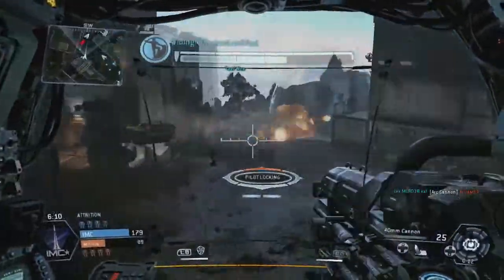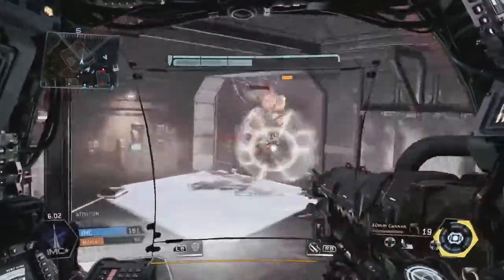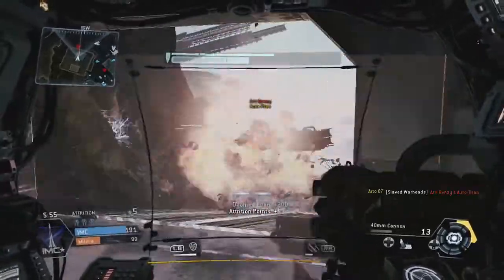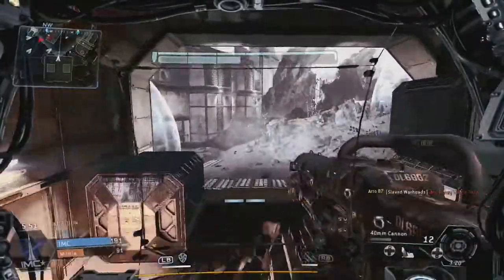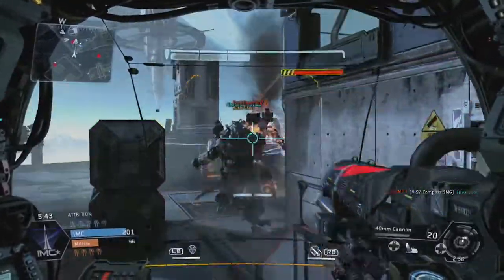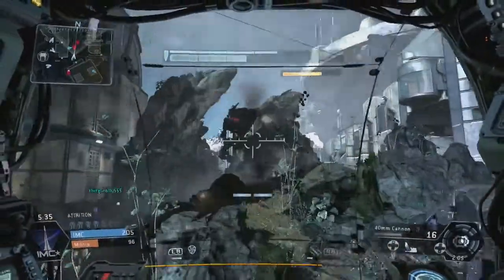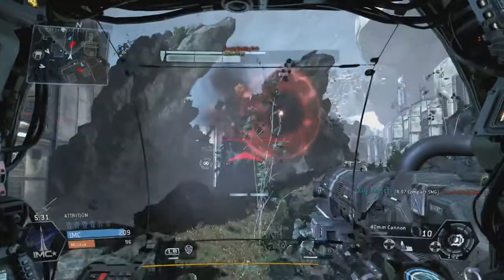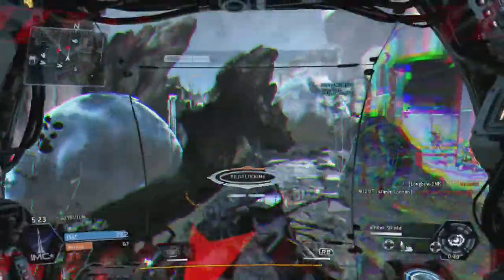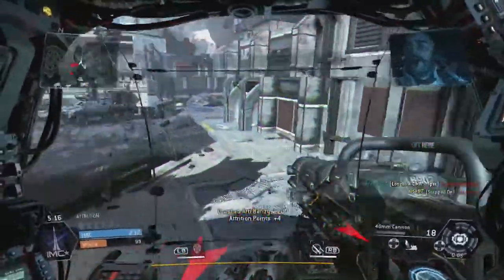Kind of like Call of Duty Ghosts — everyone craps on the maps but I like most of them. I think I was in the same Titan all game. I have the auto lock-on missiles on the right bumper which is cool because people using the free-fire ones always miss. I've got the burst fire on the 40mm cannon so it shoots three rounds per burst with a good size clip. A lot of people use the vortex shield, but I unlocked a new one that's like a plasma shield — like those Halo guys with plasma pistols. You throw it out and stand behind it, shoot through it but they can't shoot back. They can destroy it pretty easily but it's nice to throw out when a Titan is about to kill you.